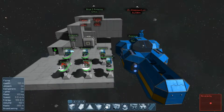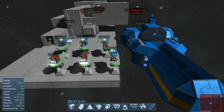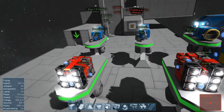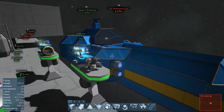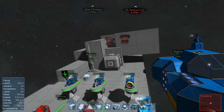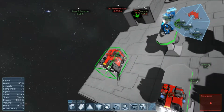Hello again and welcome to another episode of Space Engineers. Today I'd like to present to you several small utility drones and combat drones which I have built specifically to work within another station or large ship. I also have built a carrier for them and a small obstacle course.